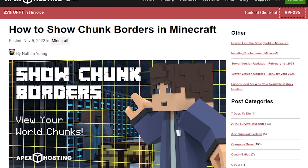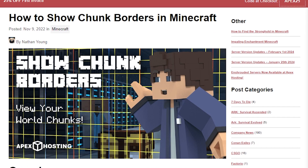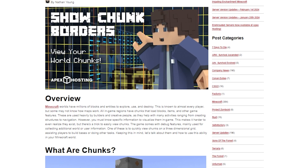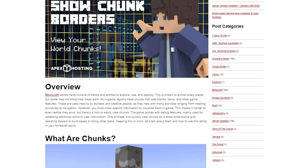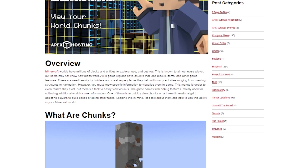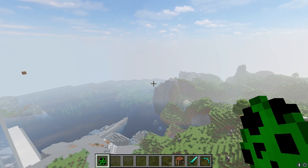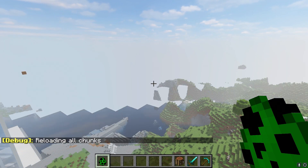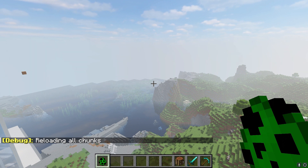Chunks are 16 by 16 areas in Minecraft. Players can see them visualized in-game by taking a look at this guide, which can help in reloading them. This is completely optional though, so when you're ready, you can move on to these steps. Launch Minecraft and join your server or your single-player world. Head to the chunks you want to reload and then press F3 and A on your keyboard. And if it's successful, the Reloading All Chunks message will appear in chat.